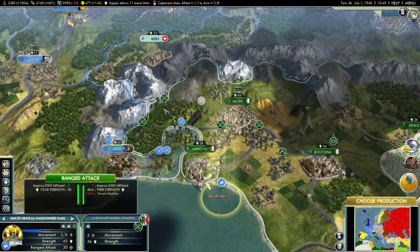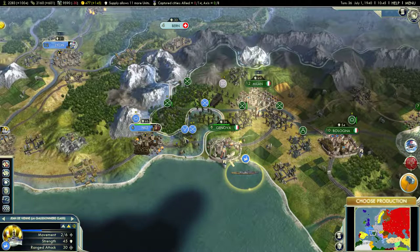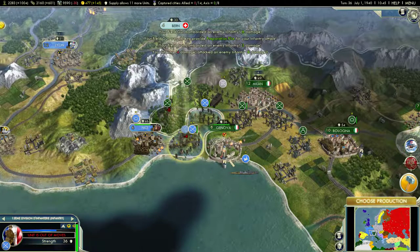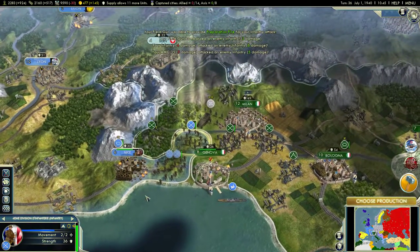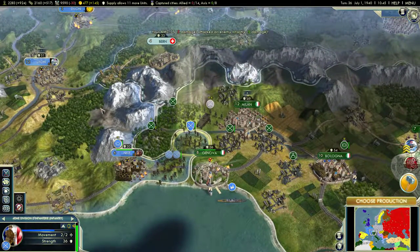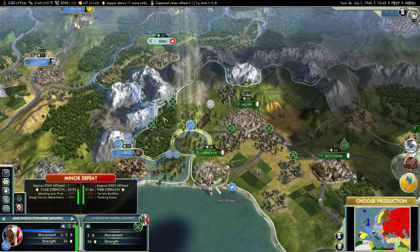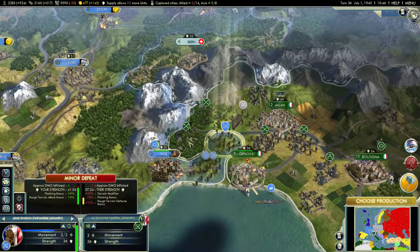They sent an infantry division into that hex that I really wanted to capture. So now we're going to focus on just reducing this guy and maintaining a defensive line in these two hexes. Hit him with a field gun, attack with some infantry, attack with tanks. I feel a little congested there — he can swap out these divisions, but I think in the long run that hex is mine.